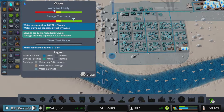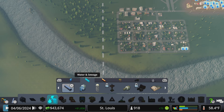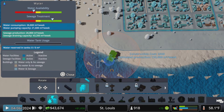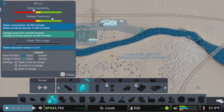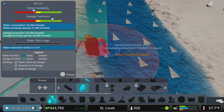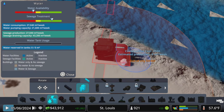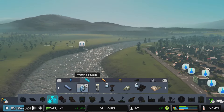We're going to add a water pump by going to our utilities, then water and sewage. This is a water pumping station and we can add this down here. You want to keep this away from your residences as much as possible due to the noise pollution — you can see the red ring around there. You also want to keep it away from your sewage, as anything downstream of your sewage pipe will make your citizens sick, so we want to keep it up here on the north shore.